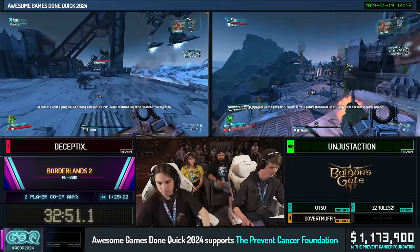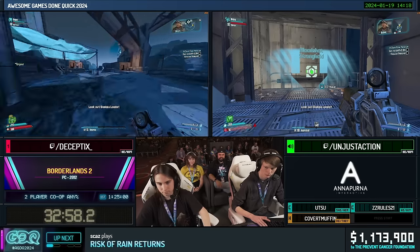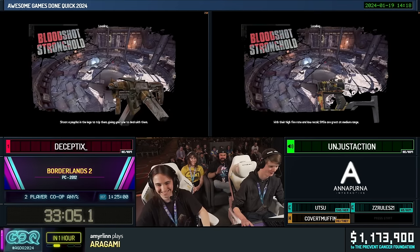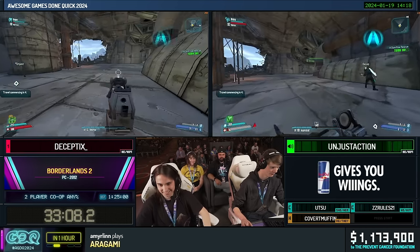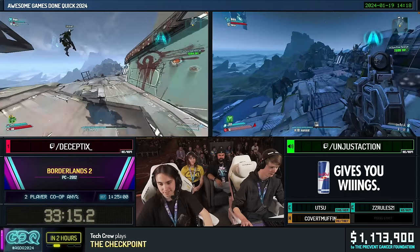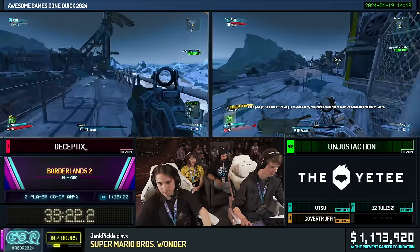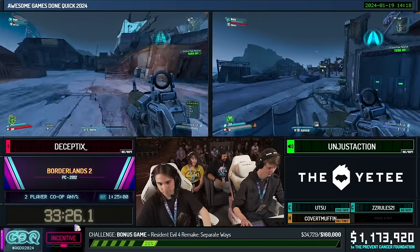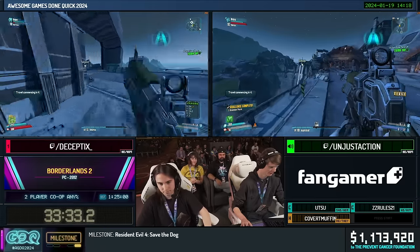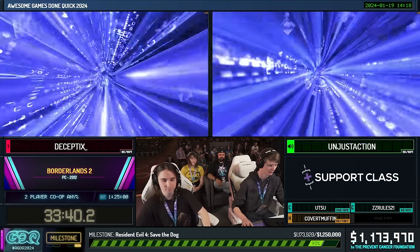Right after that is another tight action movement section with lots of tight corridors and turns, with the boss at the end. After killing the boss there's a wave fight, but it's faster to travel out rather than fight it — not because they can't kill fast enough, but because enemies don't spawn fast enough for it to be worth it. So Unjust runs through twice and Decept pays the toll to get into this area. Start a $5 hype train for the toll — everyone needs to pay the toll.